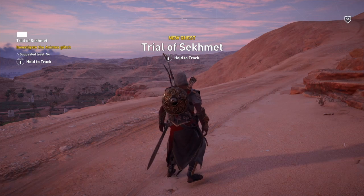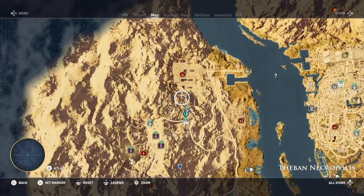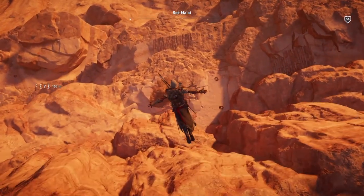So after you've finished waffling, go into your map and head to the north of the region, head to the northern viewpoint, and just above it is a question mark. So jump off of that northern viewpoint.